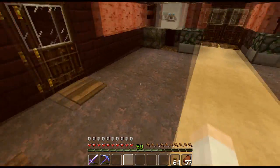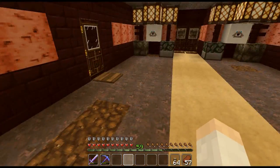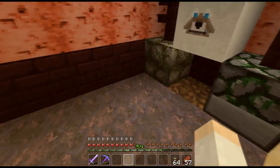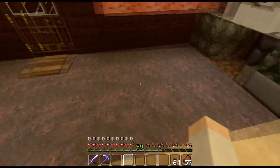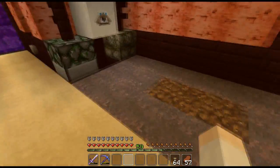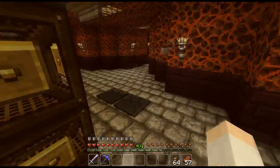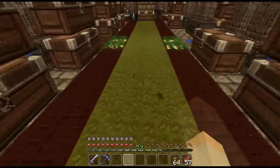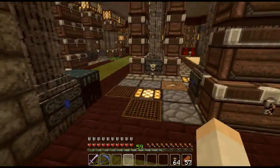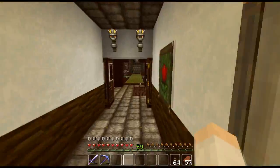Since mycelium is not that useful a block unless you want to make a mushroom biome like I do, you can use the exact same system but use grass instead. If you switch the mycelium for some grass, it's going to work the same way — they spread at roughly the same speed — which is pretty cool because grass is a more useful block anyway.